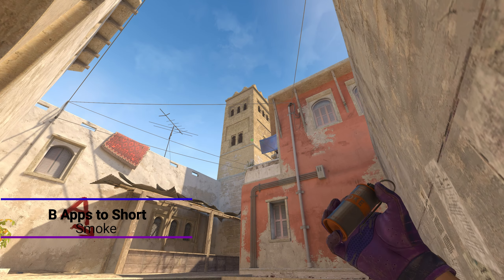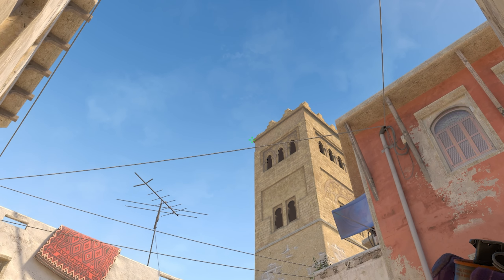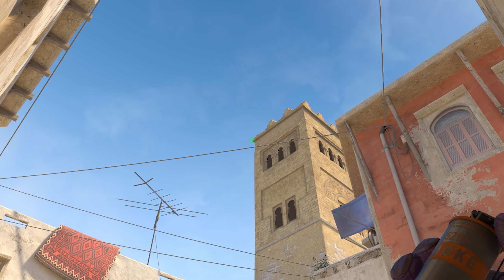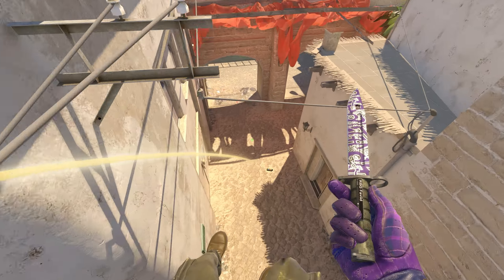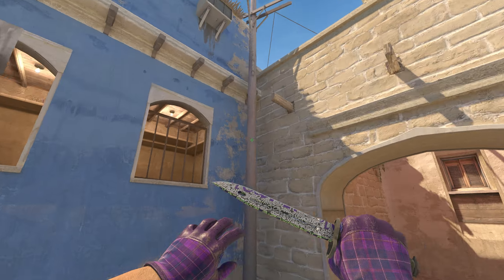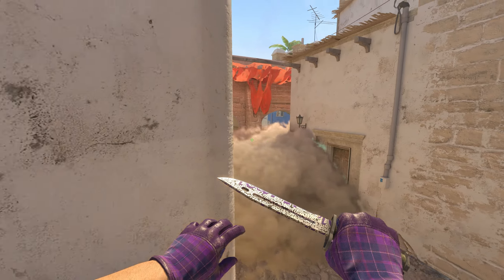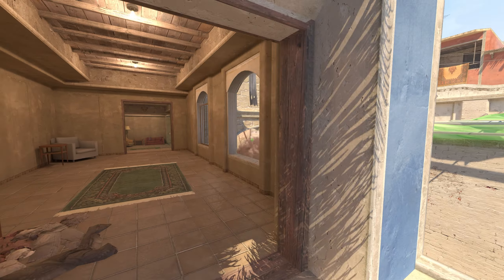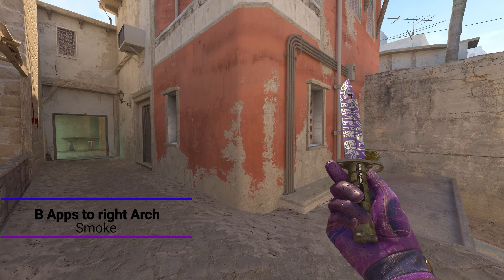The last smoke from this corner position is for short. After your window and elbow smokes, look for the far left edge of the building — be careful not to throw it against the building or too far left or it won't bounce correctly. Aim with your crosshair as shown, left-click, and it bounces perfectly off the building and lands nicely into short. Once it evolves it covers your cross out of apps completely. Be aware enemies can boost over it from short, but that's unlikely with only one short player, giving you time to reach site.